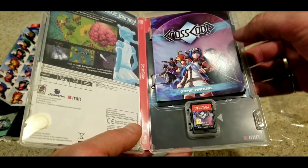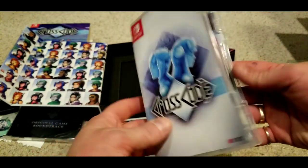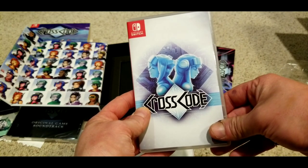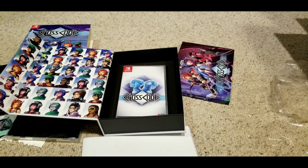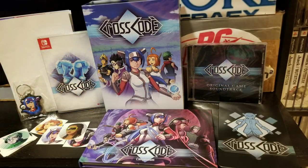Some interesting facts about CrossCode: it was developed by Radical Fish Games and was made for Linux, Mac, PC, Switch, PS4, and Xbox One. CrossCode is actually a launch title for the newly released Xbox Series S and X, which I think is pretty cool — having a little indie RPG as part of your launch lineup.